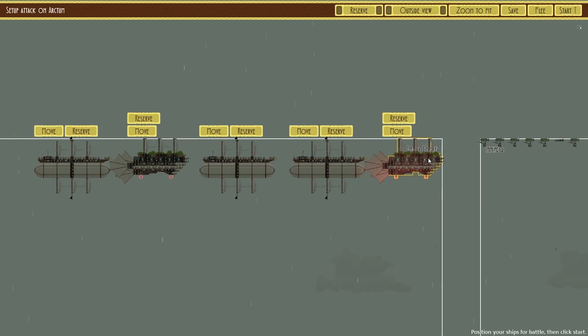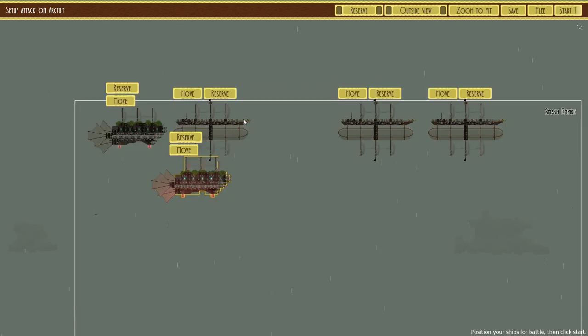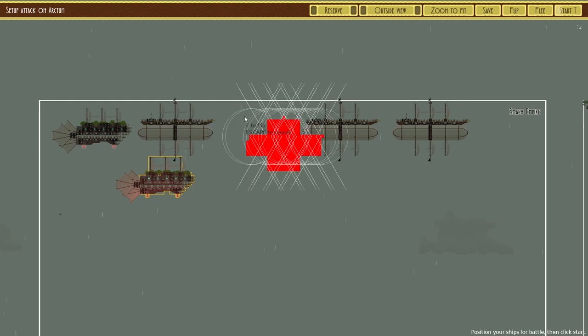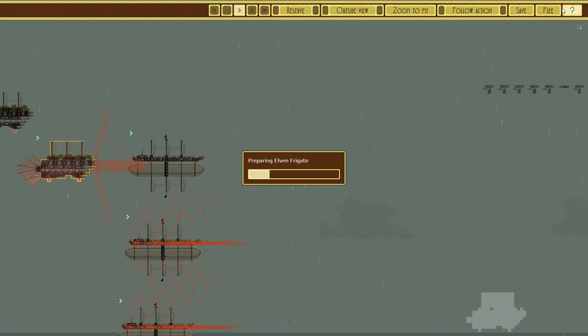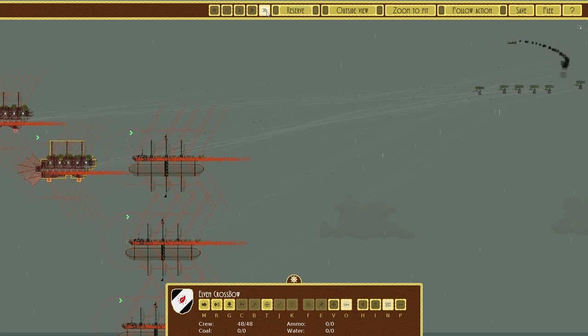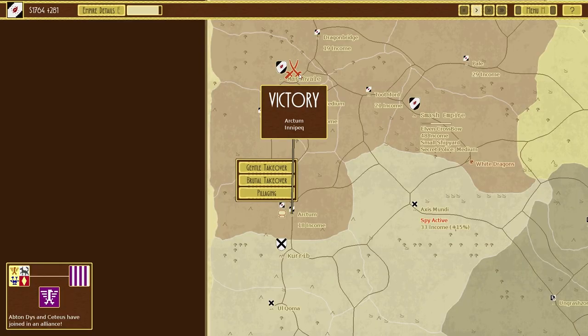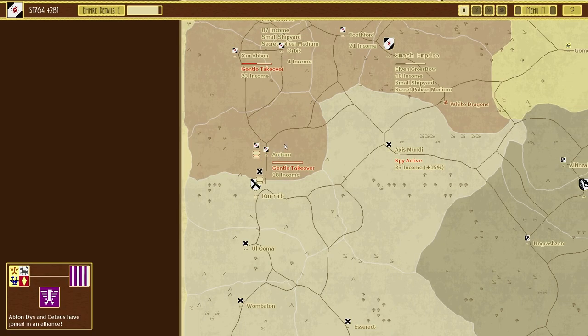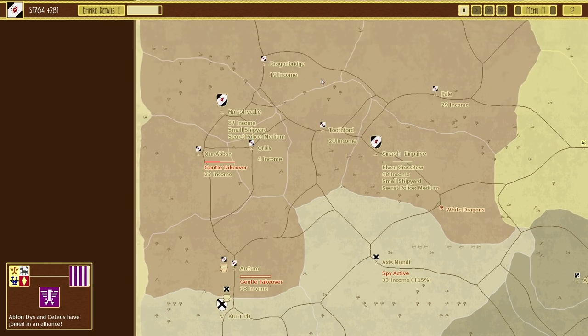Let's move units here, here, and here, and begin. Gentle takeover — I don't think any of them suffered any damage this time, which is great.